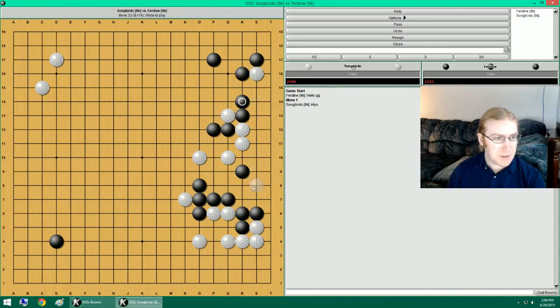My battery just got done charging. I can attach here if he honeys, and then I can do this. Meanwhile, I'm just solidifying him. If I attach under here, he can cut me off there. I can atari, atari, and then I have two weak groups again.